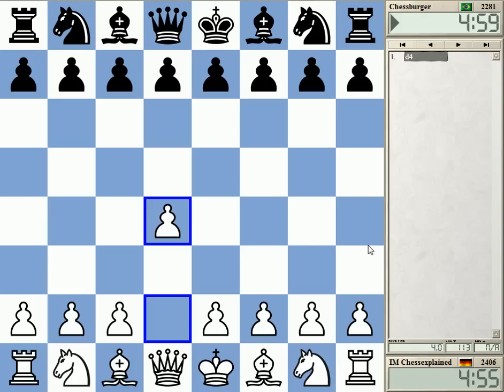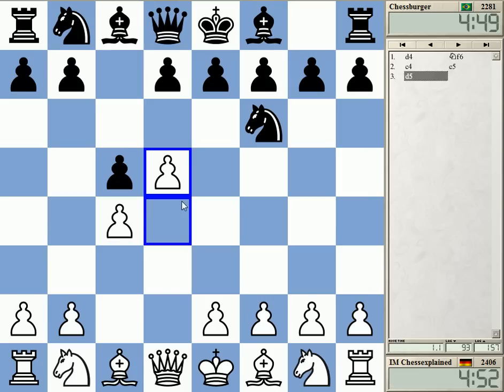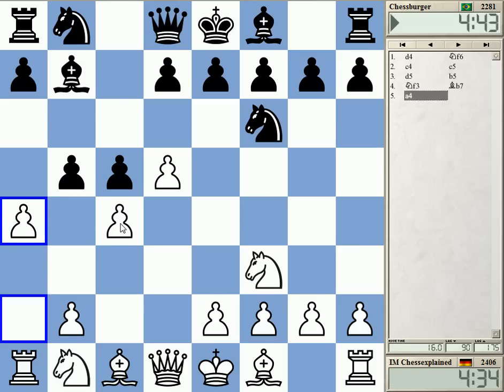Welcome to this video. I'm playing chess burger — not cheeseburger — chess burger from Brazil, a new opponent for the channel, haven't played him before. Let's see, Benko Gambit declined. This line is interesting to test because many players take on c4, which is really not a good line. d7 is better. White has various ideas; Ng2 is the move I've also played in this position.